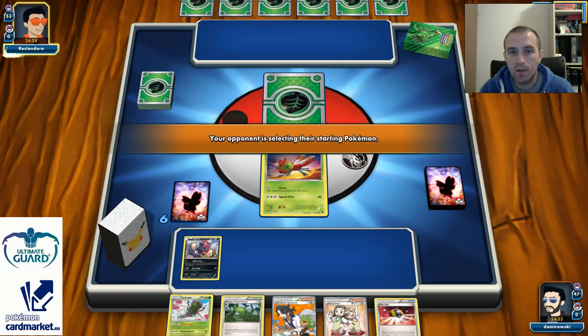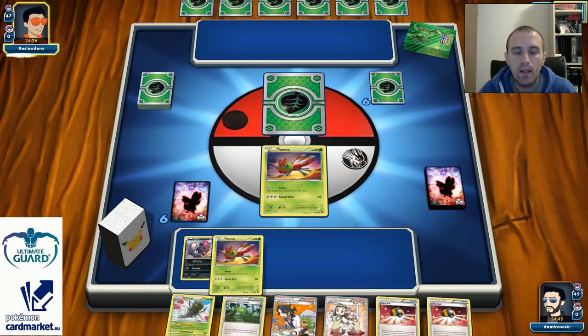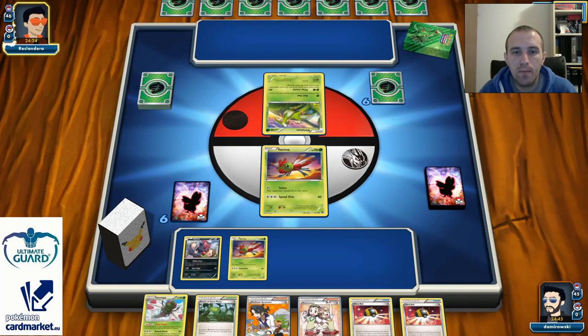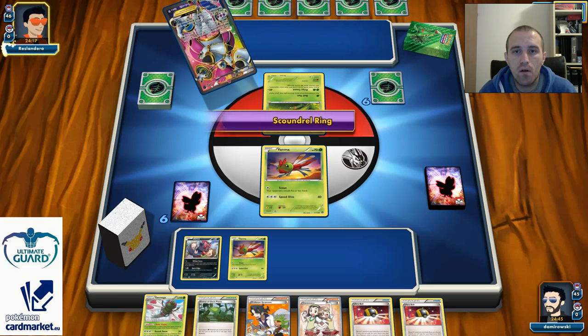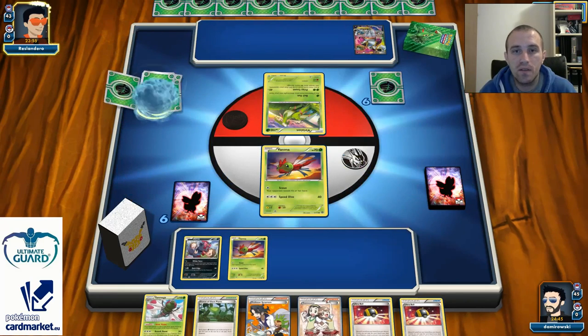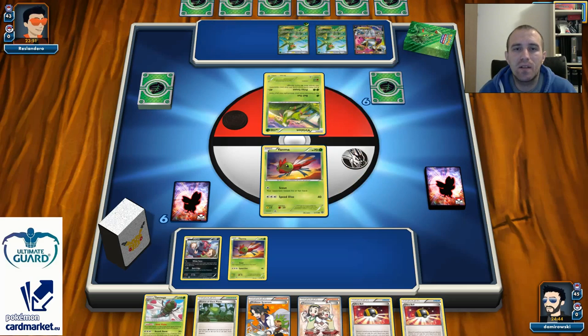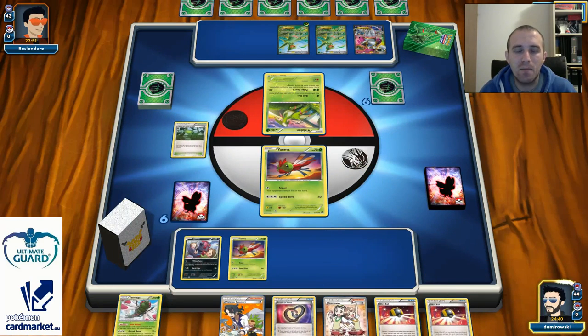It's important because later, after knockouts, I can search for Teammates and take any 2 cards I need. I have 2 Yanmas and 1 Zorua, which is good. My opponent starts with Virizion-EX in the active position and Hoopa with Scoundrel Ring on the bench. Virizion's Emerald Slash can put 2 Pokemons from the discard pile back to your hand, and its price count attack does 120 for 2 Energies if you have more prize cards. But then — Sceptile EX! This is going to be a nightmare.